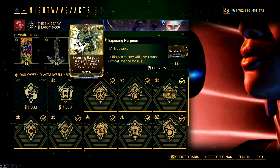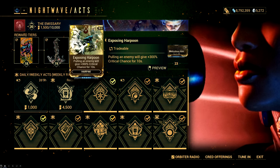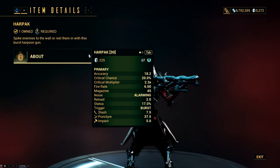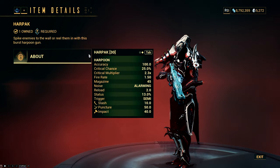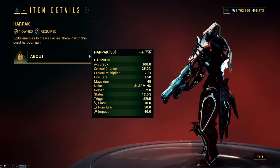What this augment does is give you 300% crit chance for 10 seconds when you pull an enemy. That might be a little confusing if you don't know what the Harpac is. The Harpac is a mastery rank 7 primary with two fire modes: the primary mode is a burst fire mode with decent crit and status stats, and the secondary fire fires a harpoon that pulls the enemy to you.